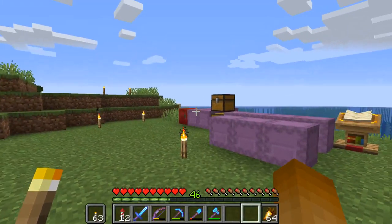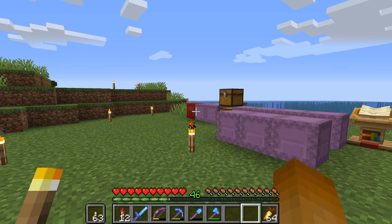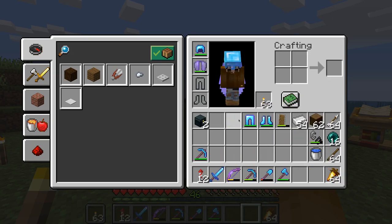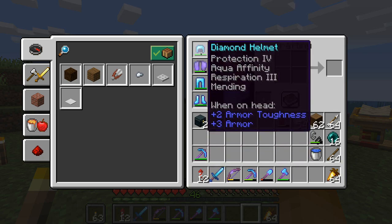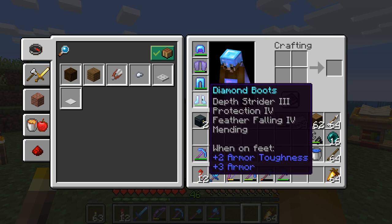Today I want to talk about equipment — basically how I organize my inventory, what tools I have, and what enchantments I have on them. So let's go through them. First, armor. On all the armor pieces I basically have Protection and Mending of course.